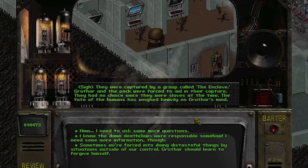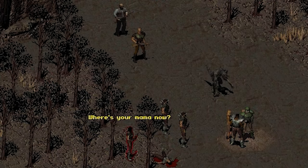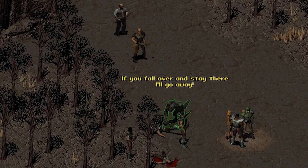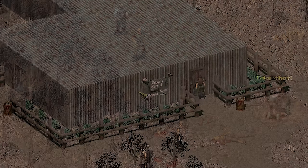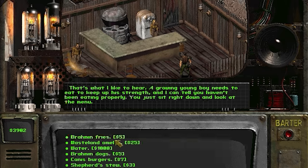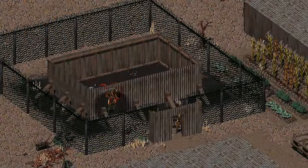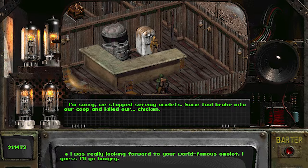We'd also get our very first deathclaw companion in Gorris, a scholar who disguises himself in robes to travel with you. Gorris also has different skin color than the other deathclaws seen up until this point - according to John Daly, his skin color was most likely a result of him mutating differently, as FEV mutates even the same critters with variations. In Modoc, the player can find Rose's Bed and Breakfast, where the owner sells wasteland omelets made from chicken eggs - it turns out the chicken is actually a deathclaw, and the player can kill it, causing Rose to no longer sell the omelets.